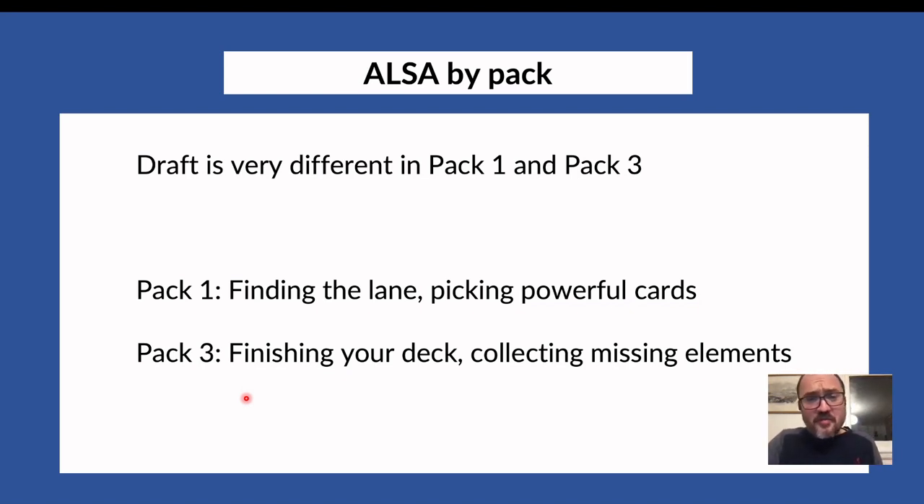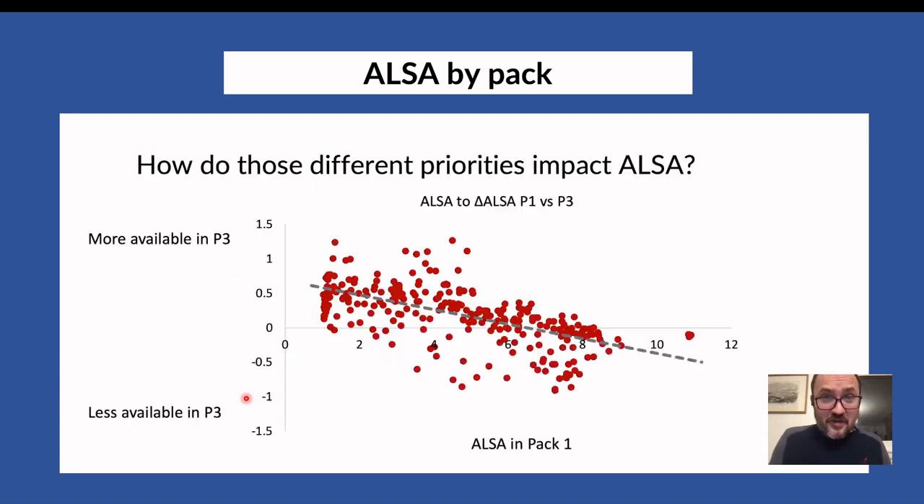So you can imagine that the ALSA of cards in pack one and pack three is going to be at least somewhat different — I think significantly different. This is exactly what I tried to calculate: how does ALSA differ from pack one to pack three. Also, when you go to 17lands.com to see ALSA, it gives you a collated ALSA across every single pack — one number that doesn't distinguish between pack one, pack two, or pack three. So let's go into the data.